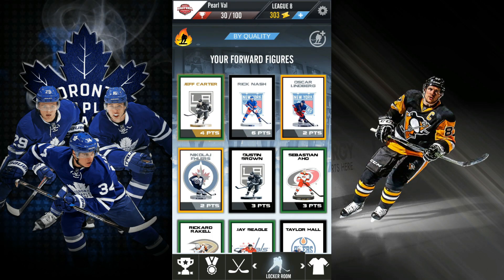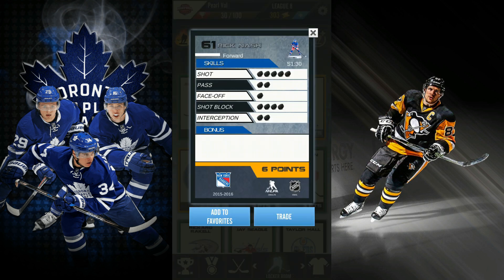Before I head to the store and start opening up some packs, I'm gonna give you guys a little rundown of how the stats are and what you need. So I'm gonna use Rick Nash as an example. You have five stats: shot, passing, face-offs, shot blocking, and interception, and then each person has a bonus. Rick Nash does not have one. Rick Nash is a six-point card, which isn't the greatest. When you play a game, you have 25 points to fill on your lineup. So it's best to keep the points really low, or else someone's not gonna be able to fit the line.